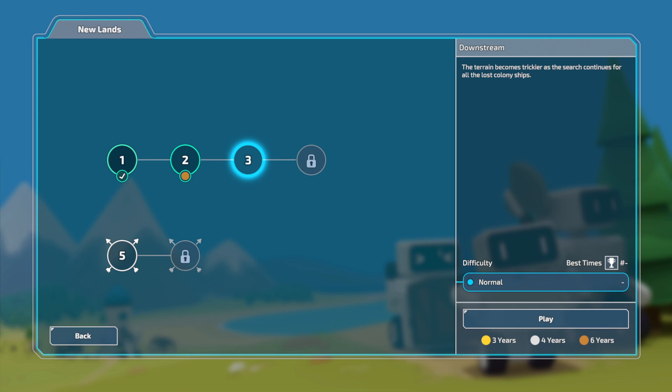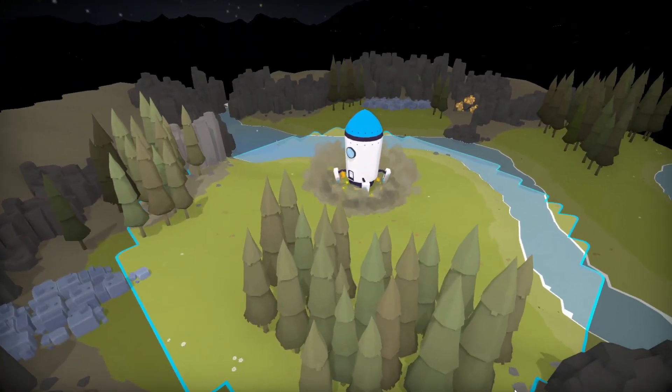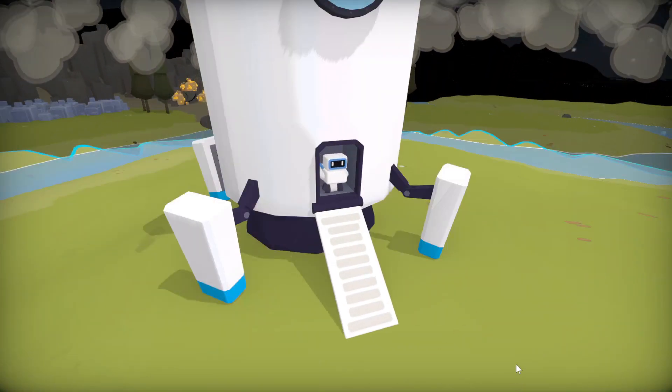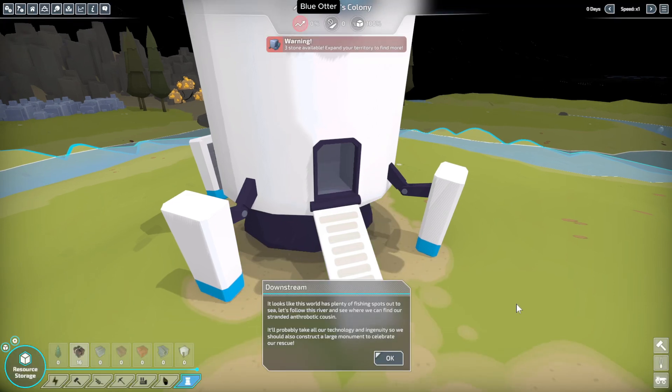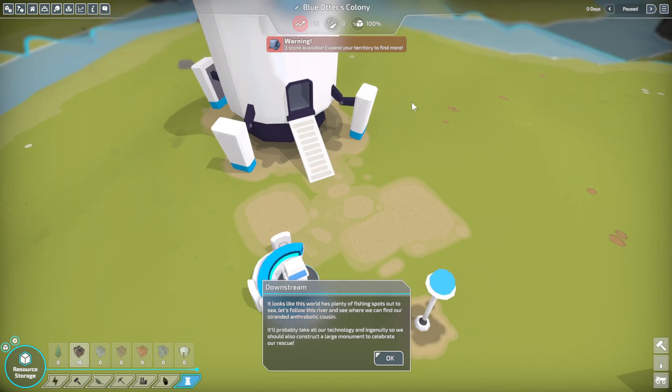Howdy howdy, this is Blue Otter and today we are playing The Colonist New Lands DLC Level 3 Downstream. It looks like this world has plenty of fishing spots out to sea. Let's start this river and see where we can find our stranded anthropotic cousin. It will probably take all our technology and ingenuity, so we should also construct a large monument to celebrate our rescue.